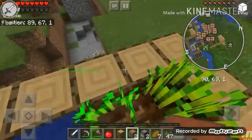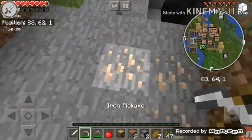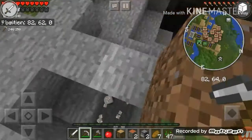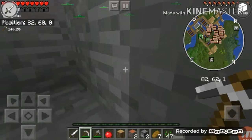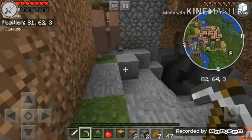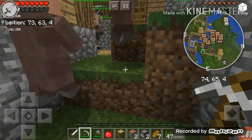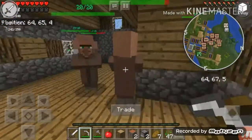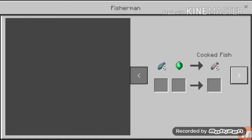Make sure to grab all of this. Ooh, a cave — ooh, iron! Grab this real quick. Ooh, a villager! What can I trade with you? Oh I'm so sorry — I meant to trade with you, not hit you. Come on, let me trade with you. That's why I hate this.